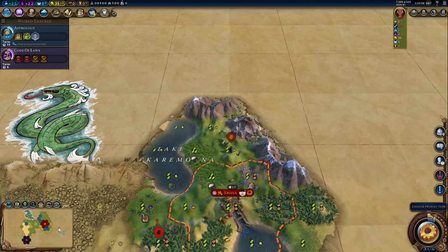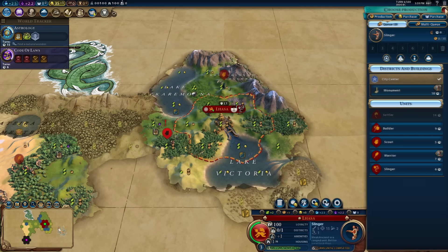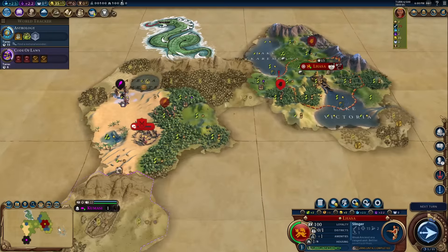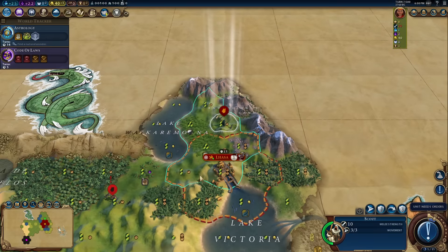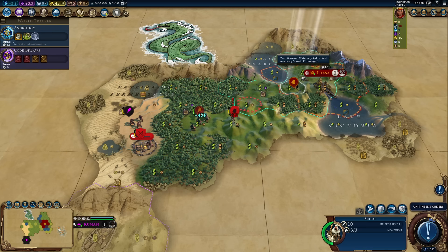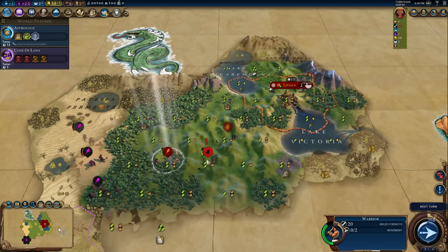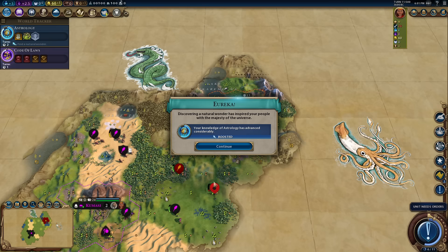I'm sending my scout to the north — there's a bit of squished land here. This isn't the most perfect mountain start but it's fine. Instead of two scouts I'm going to build a slinger because those barbarian scouts look like trouble — they'll alert the camp and cause problems. My warrior is ready. Actually, Kamasi might deal with this barbarian camp for me — and yep, Kamasi just took it straight out. We found Torre del Paenne and we've got Hippolyta and the Hermetic Order — plus an Astrology boost.